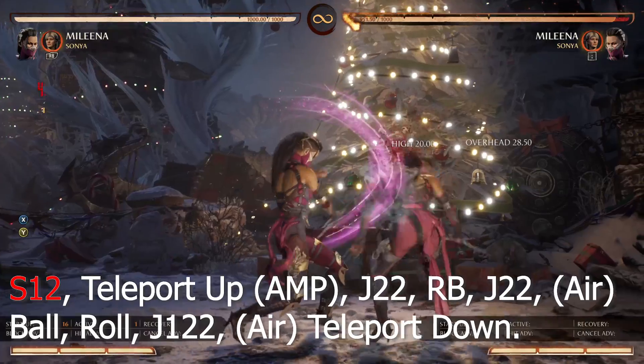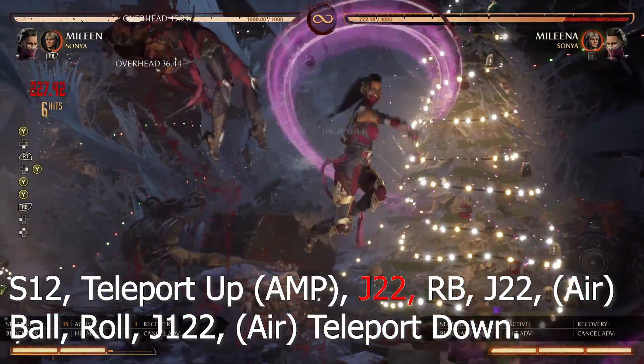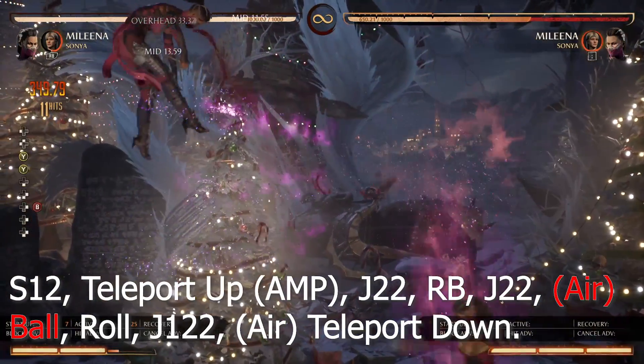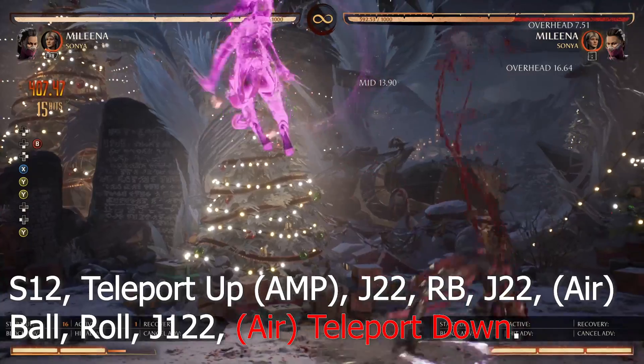Second execution of combo 2: 10-1-2, teleport up, jump 2-2, cameo, jump 2-2, airball, roll, jump 1-2-2, air teleport down.